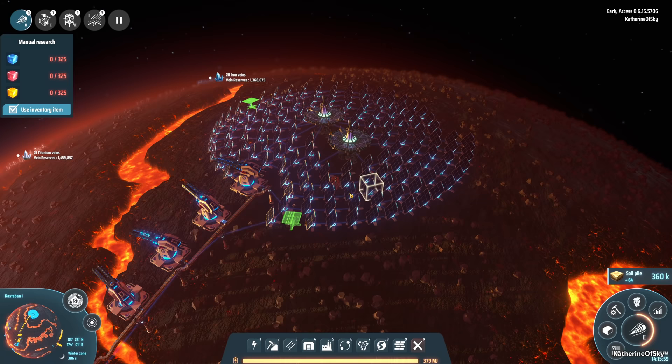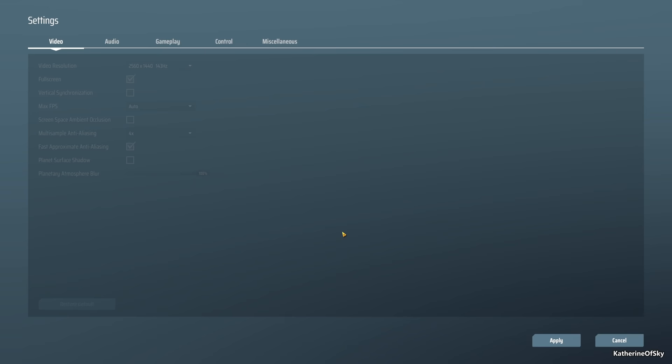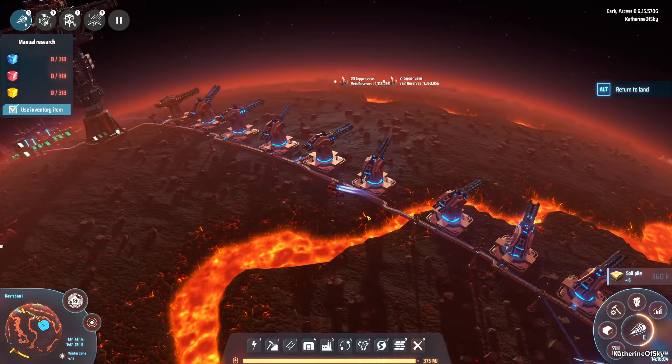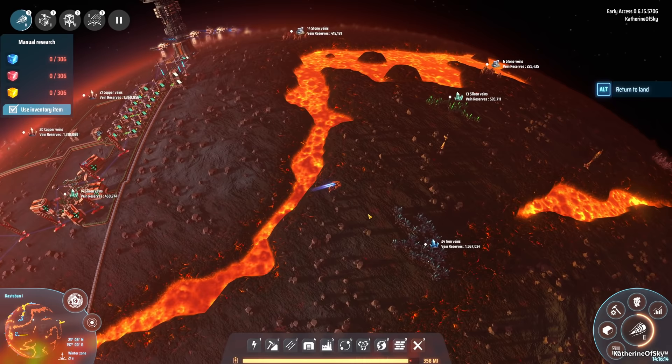That was a quick four stacks — jeez! Let me go change the settings back to third person view. It might actually be useful for building in the new array we have here. So we disconnected this array and the power poles anyway.